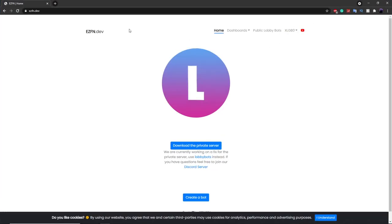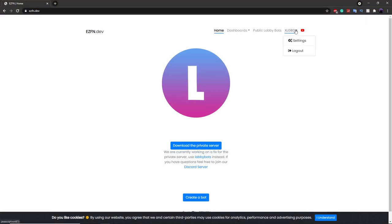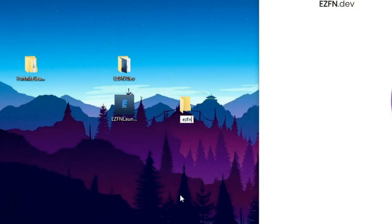The next step is going to ezfn.dev — the link will be in the description. Once on the website, log in using your email rather than your username, since the username doesn't let you log in for some reason. Then click 'Download Private Server,' drag it to your desktop, make a folder called 'ezfn,' and drag the file in there.